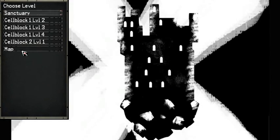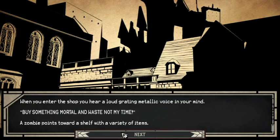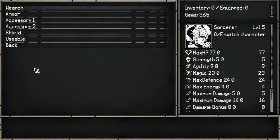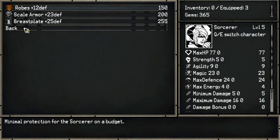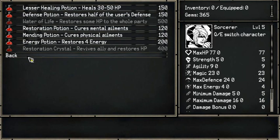Wait, actually. Sanctuary. Because I have money. And let's see. Actually, you know what? I don't think I need anything. That's weird.